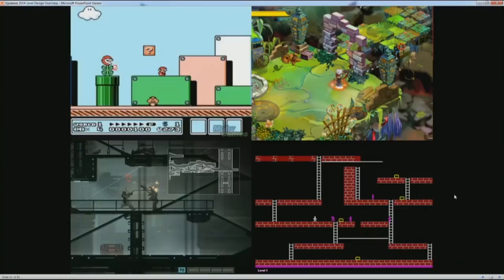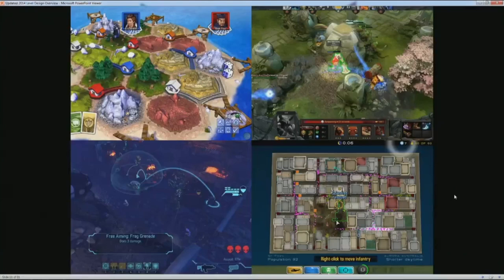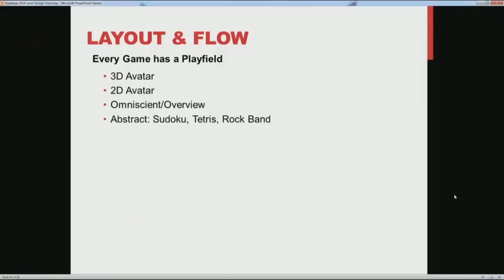From there, it's a short jump to 2D avatar-based games where the player moves around an environment. Getting more abstract, you can go to overview map games — omniscient view games — like strategy and tactical games such as XCOM and League of Legends. Level design is still a very big part of those games; if you change the level in League of Legends, it affects gameplay flow very much. You can even get more abstract with Sudoku, which is very much a level design game, because how the core rule mechanics play out is entirely dependent on how the designer has laid those things out in relation to each other.